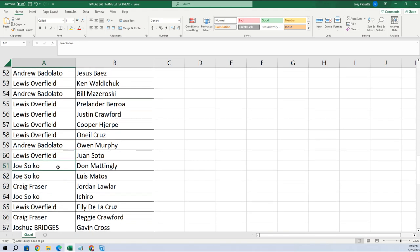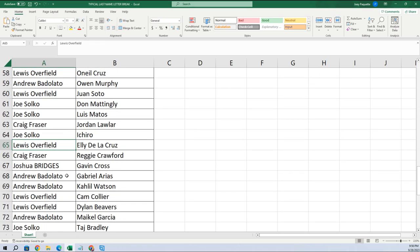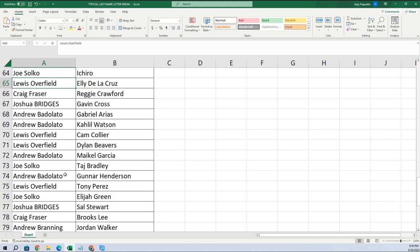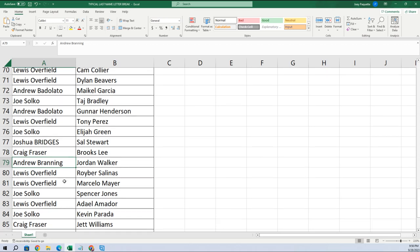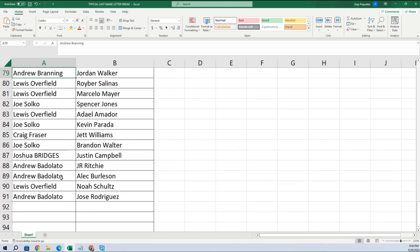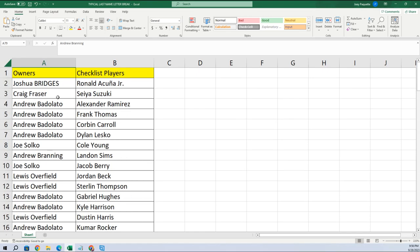O'Neal Cruz. Lewis, you got Juan Soto. Joe, you got Don Mattingly — so Joe ended up with a few Yankees. Craig, you got Jordan Lawler. Joe, you got Ichiro, that's a good one. Lewis, you got Ellie De La Cruz — hopefully we see him pop out of here. Andrew B got Gunner Henderson, that's a great one. Joe, you got Elijah Green. Andrew BR, you got Jordan Walker, that's a good one.